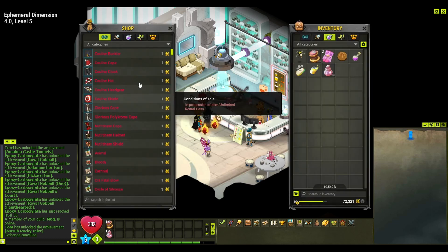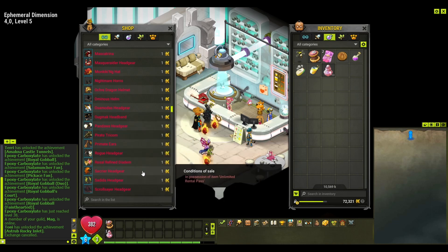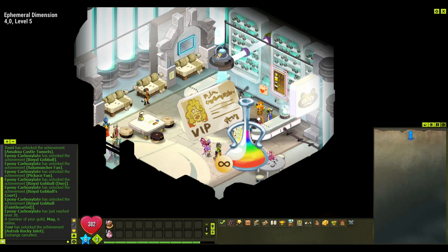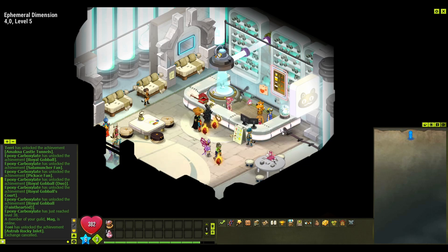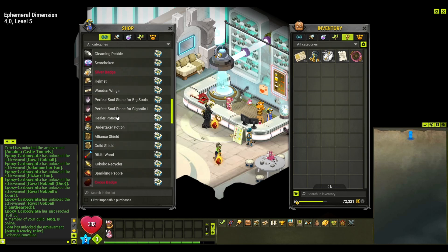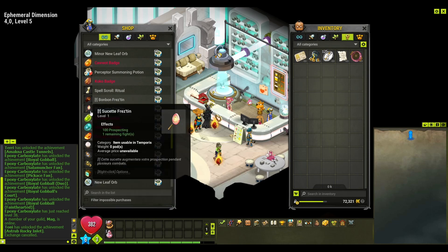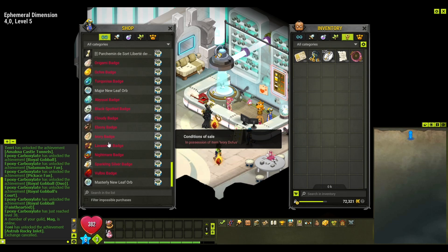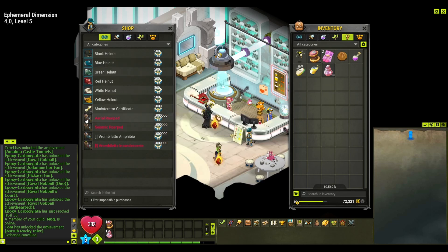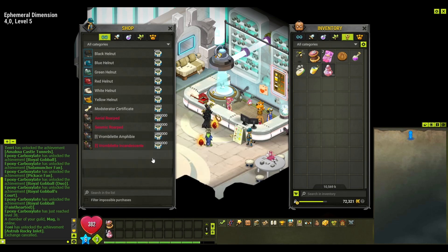There's also an Ekaflip NPC where you can buy different cosmetic stuff, but that requires an item from the shop which can only be bought with real money. At another Eka NPC, you can exchange osotokens for signature runes, croquettes, and other stuff. You can also get batches for the dofuses here — Emerald Dofus, Crobak Dofus, all that good stuff. In the Osomoda section there's additional cosmetic stuff, though some items cost 1 million osotokens — very, very much.